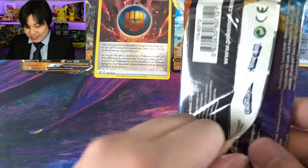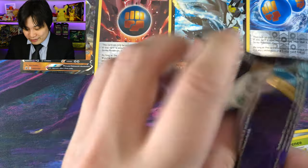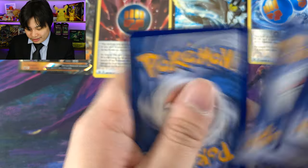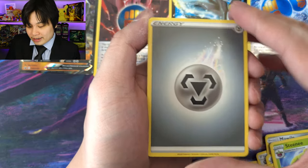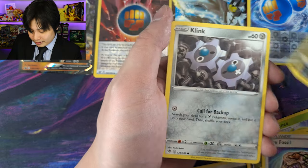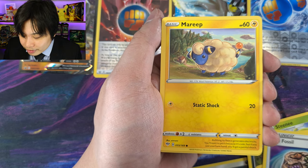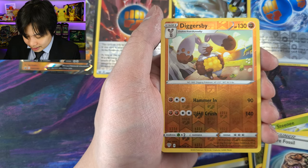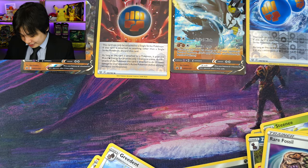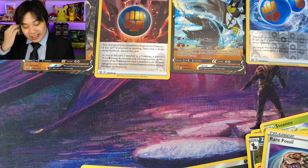Can you bring it back? Urshifu V box — two products, eight Booster Packs, no hits. Literally buying it for the promos. To be fair, the promos are great. Metal Energy, a Swablu, a Fletchling, a Rare Fossil, a Grimer, a Klink, a Ducat, a Mareep — not too bad actually. Got ourselves a Paras, Diggersby. And Grapploct V — we got a lot of Grapploct Vs actually, quite recently, with Shining Fates. She keeps showing up, I swear.